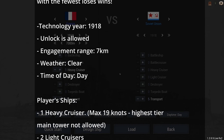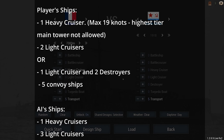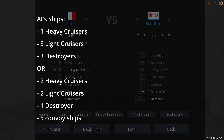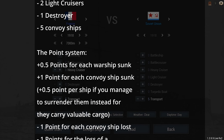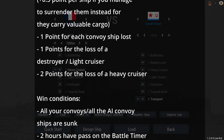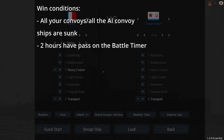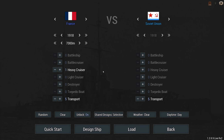My ships are going to be a heavy cruiser with a top speed of 19 knots, two light cruisers, or one light cruiser and two destroyers. Considering the scoring system, I'm going to pick the fewest ships on my side and the most ships on theirs, because I get half a point for every enemy warship sunk. If I give them one heavy, three lights and three destroyers, that's seven ships - potentially three and a half points. There's also one point gained for each enemy convoy ship sunk, and half a point per ship if you manage to surrender them, since they carry very valuable cargo.